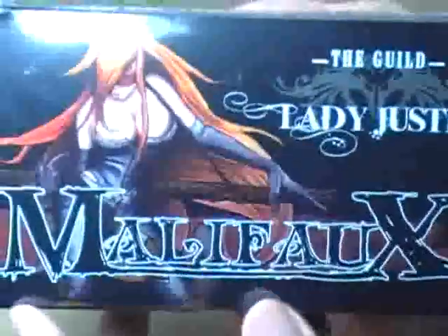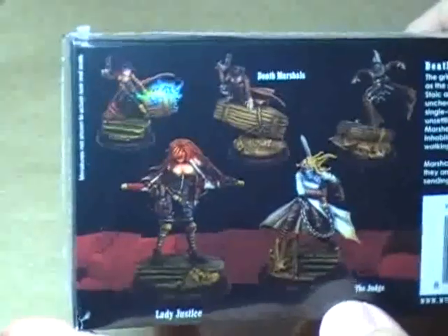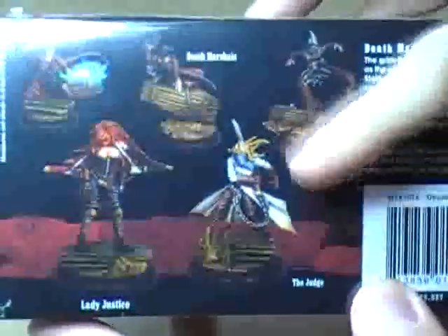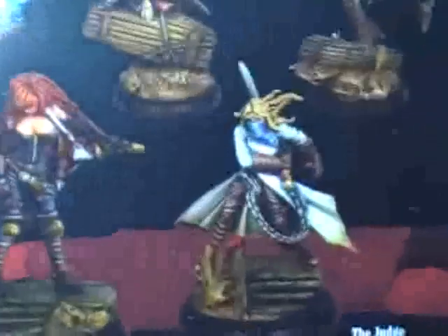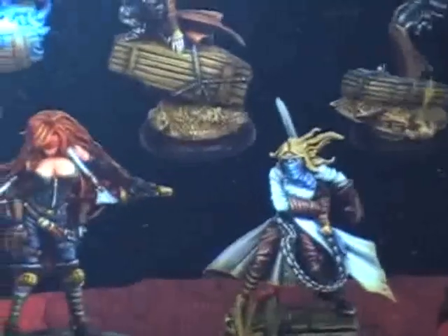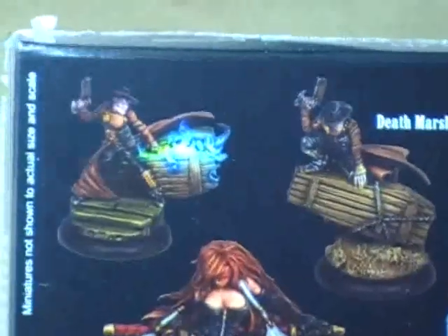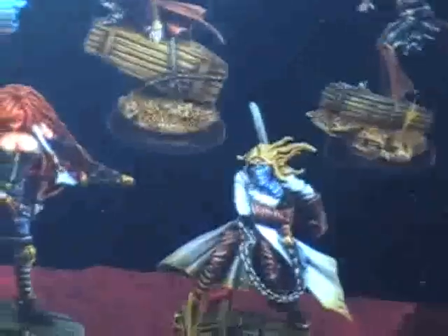The next set is called Lady Justice. This is another sort of weird west kind of set, but instead of being like Mexican banditos, these are samurais in the old west. We have Lady Justice with her very long samurai sword. We have this guy called the Judge, holding what appears to be some sort of medieval weapon attached to his body with a chain. And then you have these three guys at the top called Death Marshals, which are either some sort of undead cowboy or the western equivalent of a witch hunter. All five are pretty cool miniatures. If you want to see this one, put a comment in the comment section below.